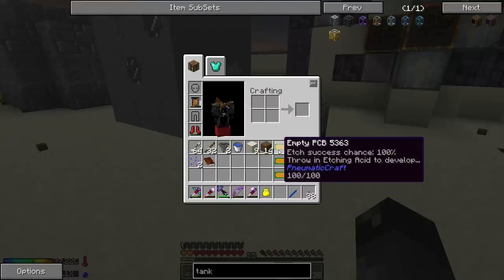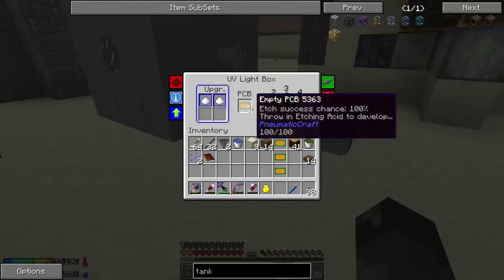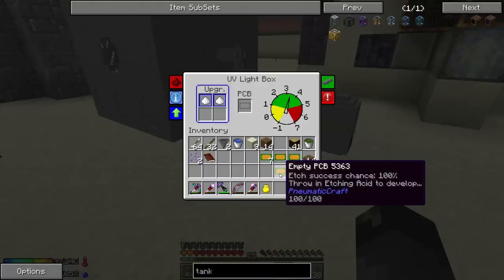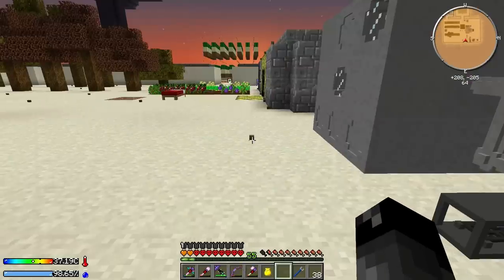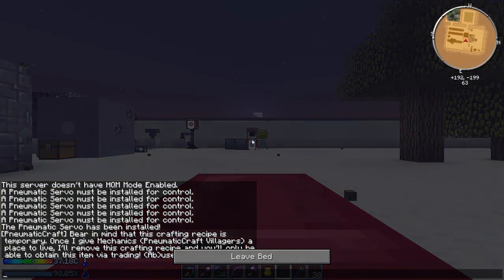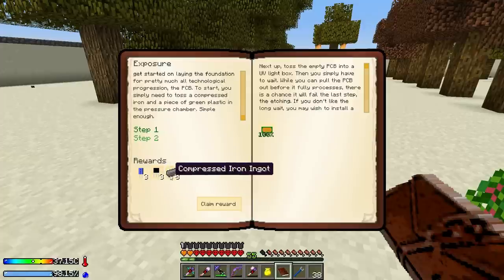As it turns out, that whole stack of PCBs could be put in the light box at the same time - so I could have done all these with one process. Not sure if that's intended since these don't actually stack, but they come out of the pressure chamber stacked. So we got seven of them done for the cost of one. The next step is we need to throw those into some kind of acid.